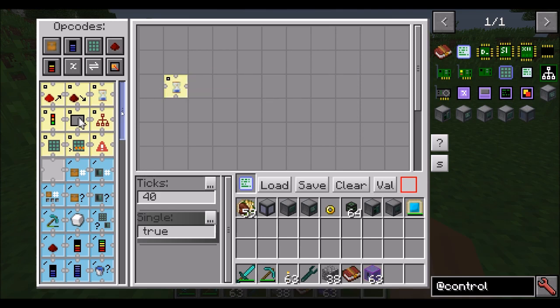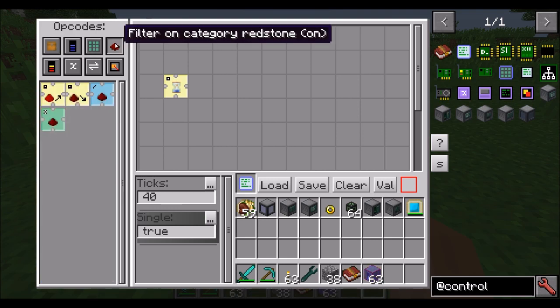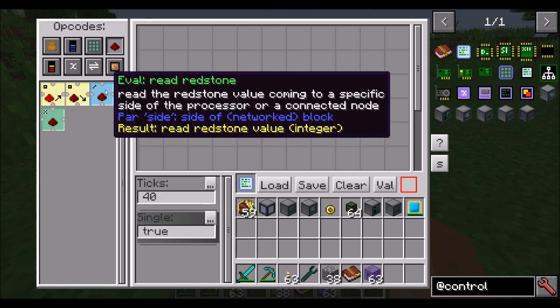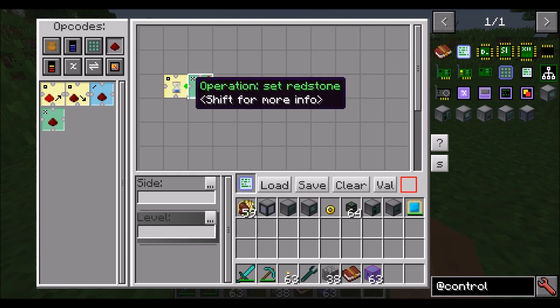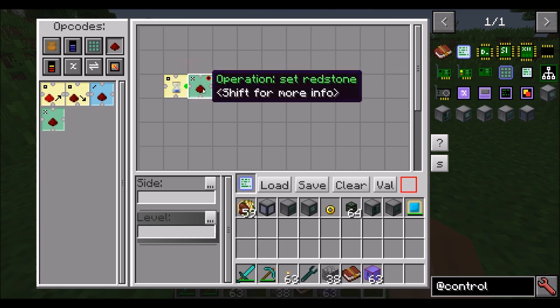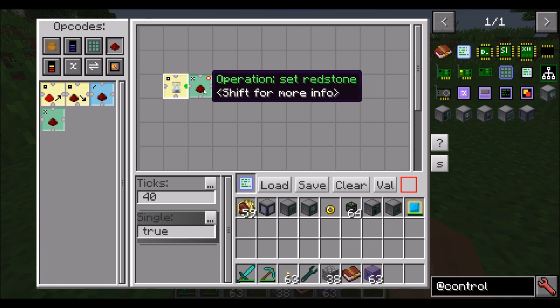Remember I said we wanted to emit a redstone signal? We could scroll through the opcodes here and find stuff for redstone, or we can use these filter buttons at the top. If I tell it to filter on redstone, we're only going to see opcodes related to redstone. There's one here for reading redstone — to find out how strong and whether or not a redstone signal exists on a particular side of the processor. And then we can also set redstone. When I drag this onto the board, you'll notice the green line has just changed the connector. This means that after this opcode is done running, it's going to execute the next one that the green dot connects with.